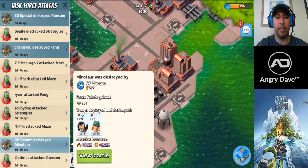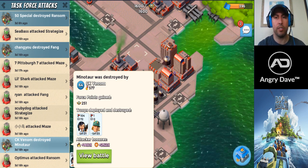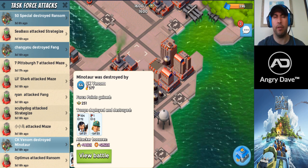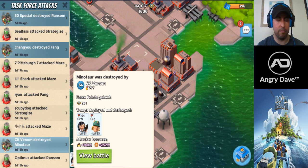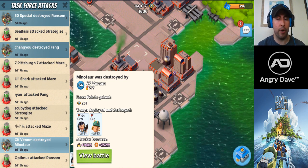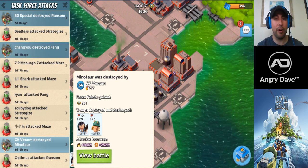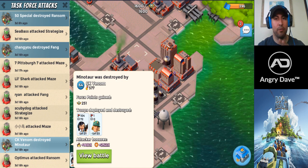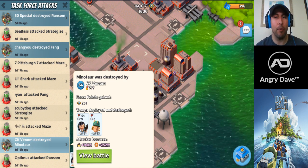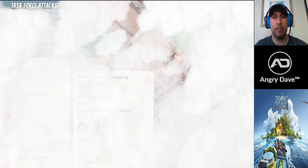Hey guys, this is Angry Dave here, doing the next installment of Boom Beach Hits. This is the base Minotaur, which is a pretty standard base — I'd say from choke point on up. It's really common on Massive Attack, Forlorn Hope, and Angry Crabs. This is the homie CK — he's Angry Family Council, Angry Crabs, Angry Monkeys, Angry Bananas, Angry Lion. He's a very good player, 6 GBE, 4 troop damage, takes Sergeant Brick.